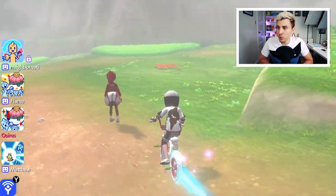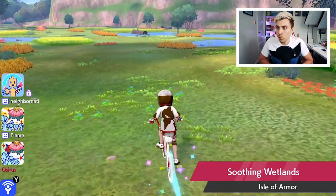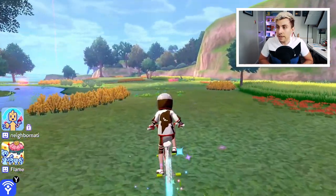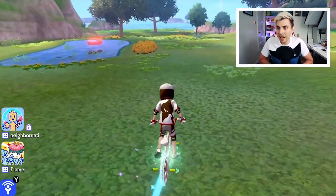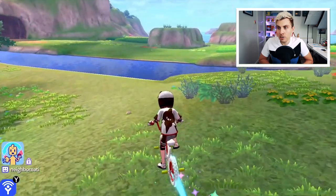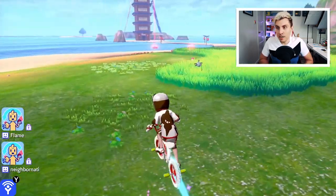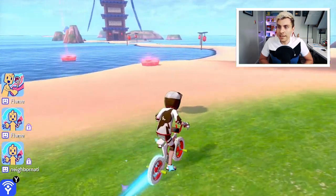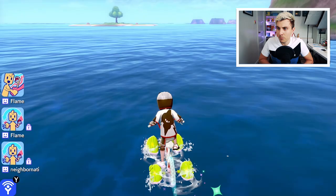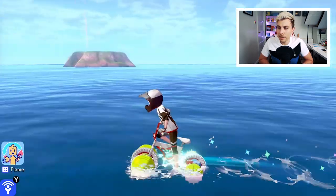To get Blastoise, we're going to take a route going from the dojo once again as our starting point, heading out through the Soothing Wetlands. We want to be making our way to the water-type dojo, using that as a marker to get to the Blastoise den. Blastoise and Venusaur have their new signature G-Max moves, really similar to Charizard's G-Max Wildfire, which chips down a sixth of the damage of the affected Pokemon for the next four turns. Once you're in this area, you don't want to head out to sea — instead, take this route. Once you're at the dojo, take a left.